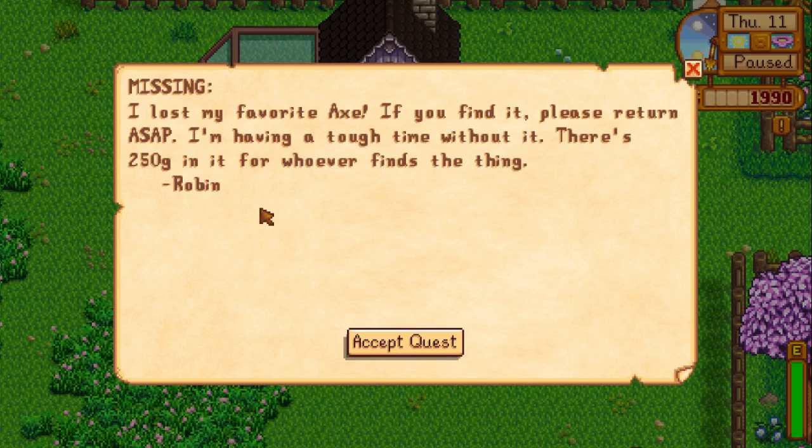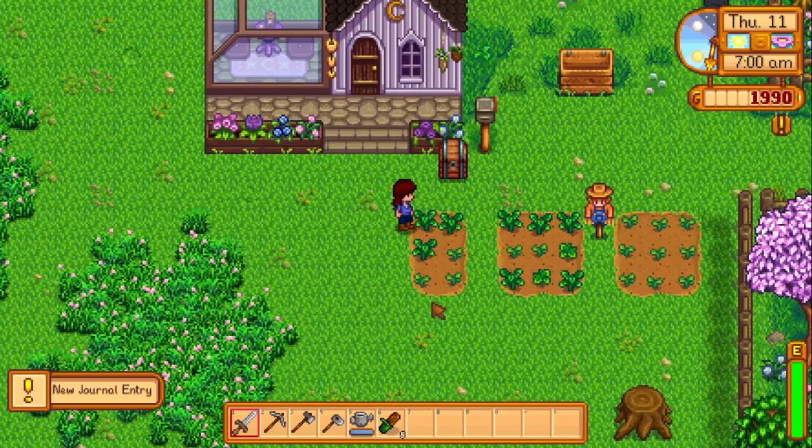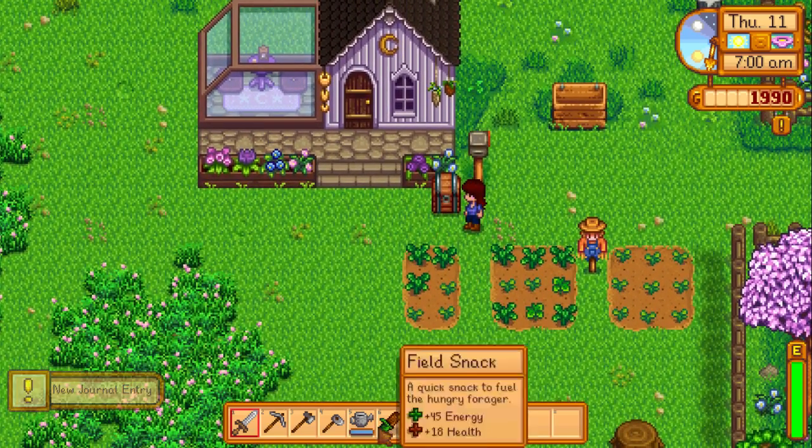Missing — I lost my favorite axe. If you find it, please return ASAP. I'm having a tough time without it. There's 250 gold in it for whoever finds the thing. Good — I know where it is. Before we do anything though... oh, there's my watering can.